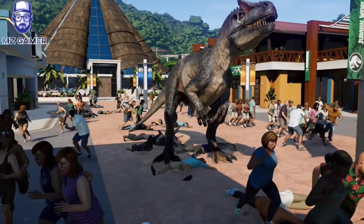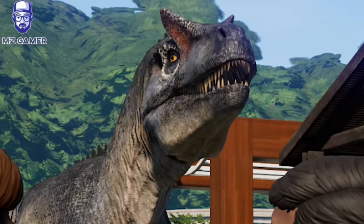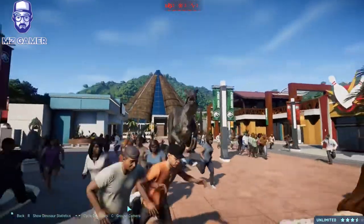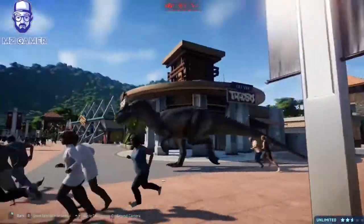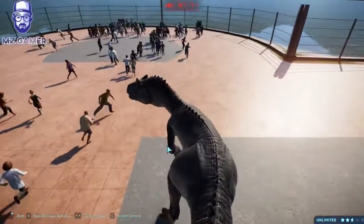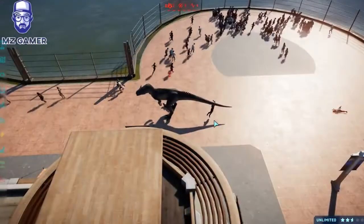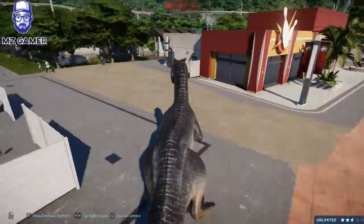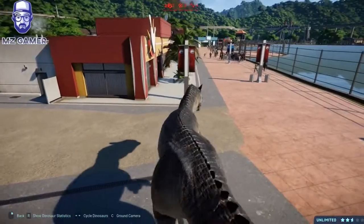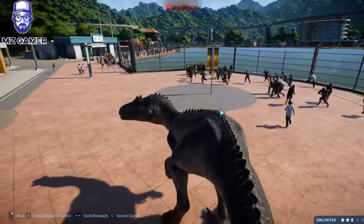Beautiful! He looks so happy — actually he looks so derpy. 'I broke out, now what? Kill everybody!' Allosaurus please! It's not even eating anybody — they're all accumulating over here. We have like ten thousand guests in the park... probably not anymore. They all disappear. We've got five thousand now — they just magically disappear. That's the thing as well: guests in J-Park had names and places and feelings and thoughts. These guys just randomly disappear and reappear depending on how well your park's doing.